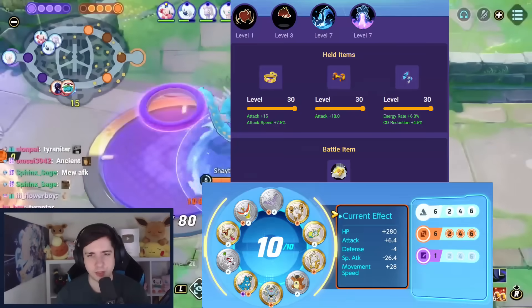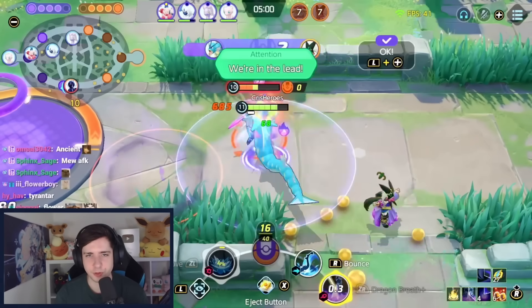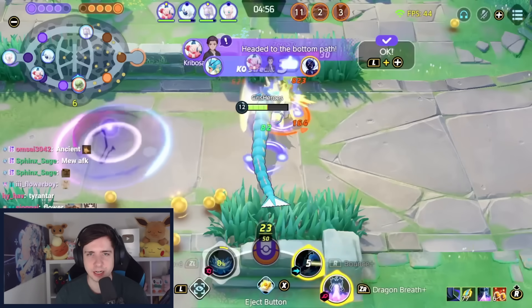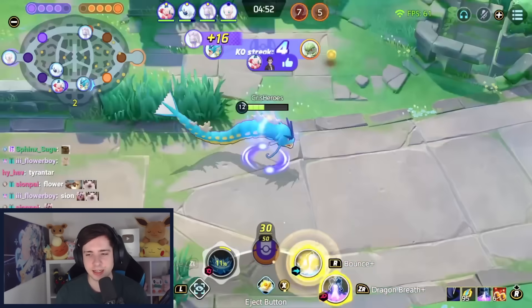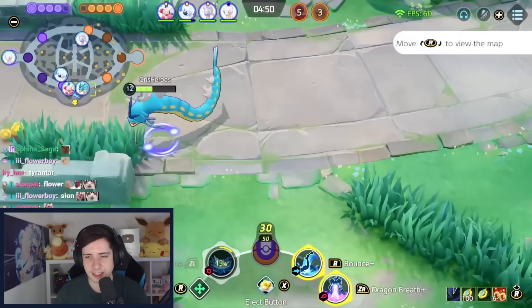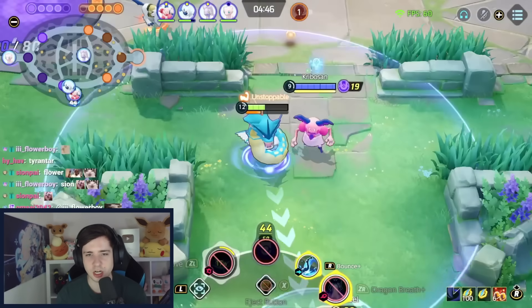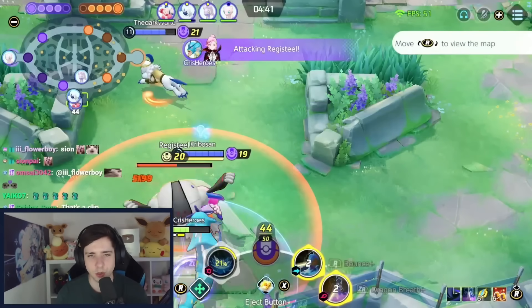Next up we have Gyarados, also a very very strong Pokemon right now. Dragon breath and bounce is the way to go — you can also play waterfall if you feel it's a good game for it. It's a move that is super strong if enemies have a lot of CC, because bounce has that permanent unstoppable effect. We play muscle band, attack weight, and for the last item it can be scope lens, charging charm, or energy amplifier — energy amplifier is the choice most people go for.